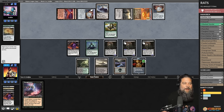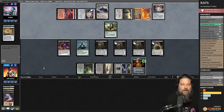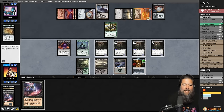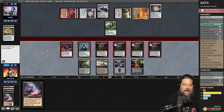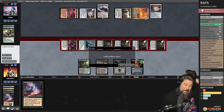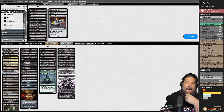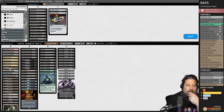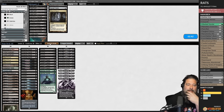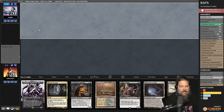Opponent punted by using their green mana to copy the Amulet instead of casting Primeval Titan. We feel a little bad — but our opponent is playing One Ring, so not that bad! We attack with Pack Rats and take the game. Would we have won anyway? Maybe — their Slayer's Stronghold was tapped, they had no Dryad, and our board was huge. Pack Rat is proving its power — if not for the One Ring, we would have won a turn earlier.